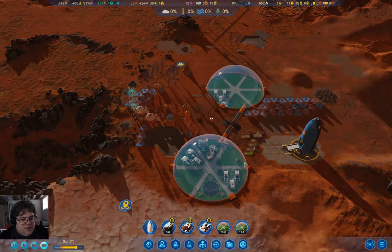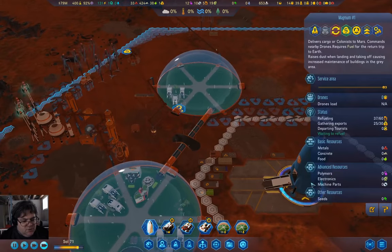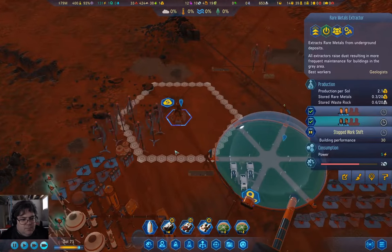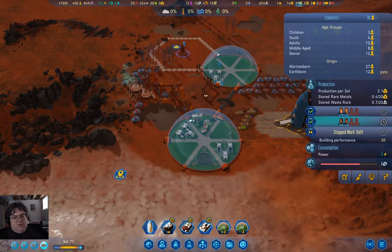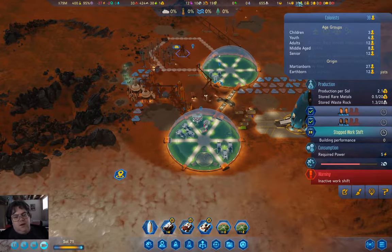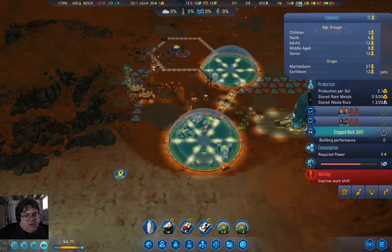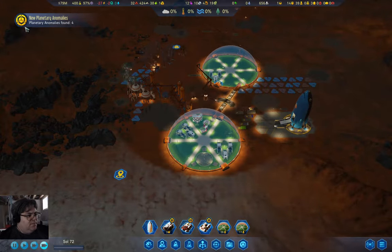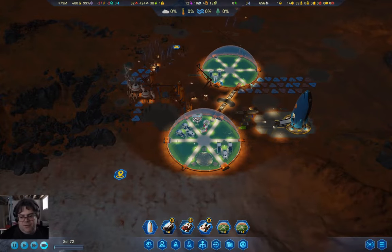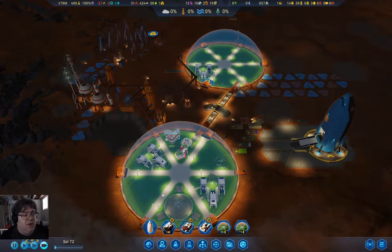Let's get these things working overnight as well. So far so good. The population is actually doing pretty well — we still have three children and four youth. The only seniors are the adults that are the founders. None of our founders have died yet — that's my takeaway.